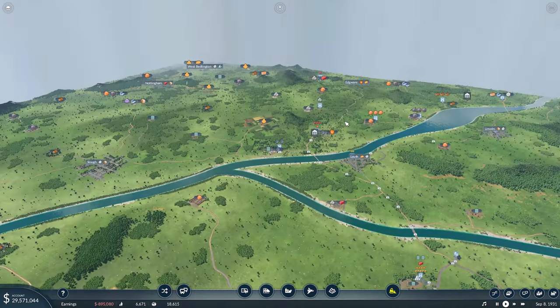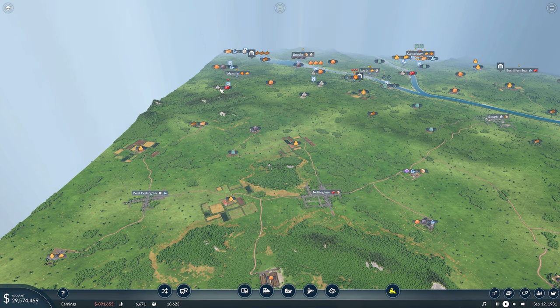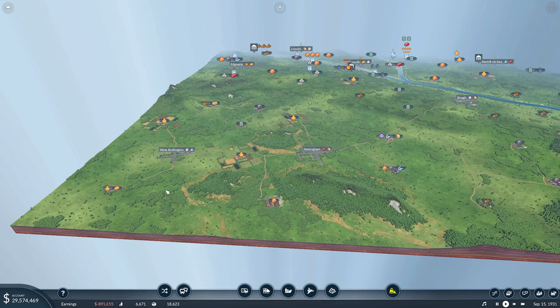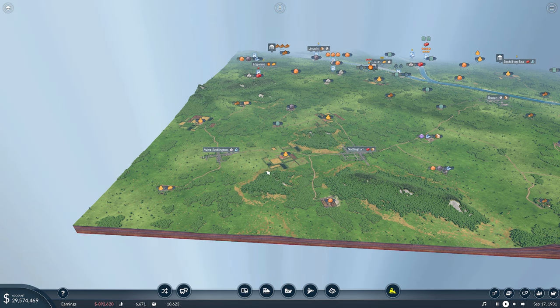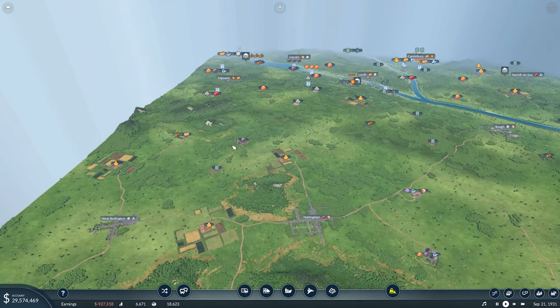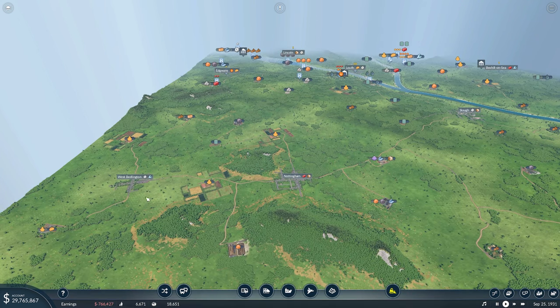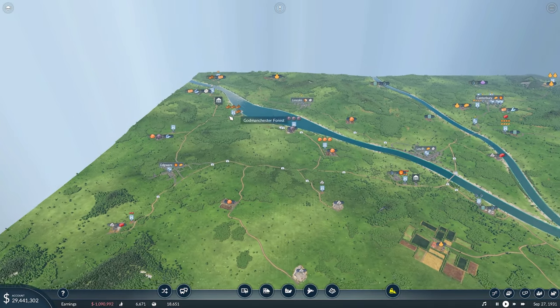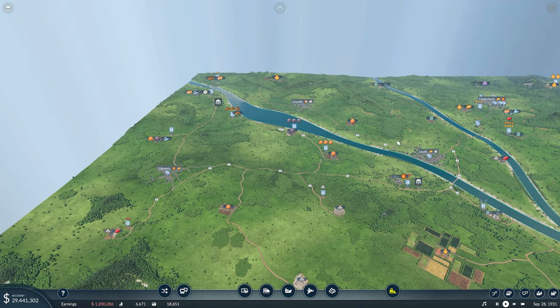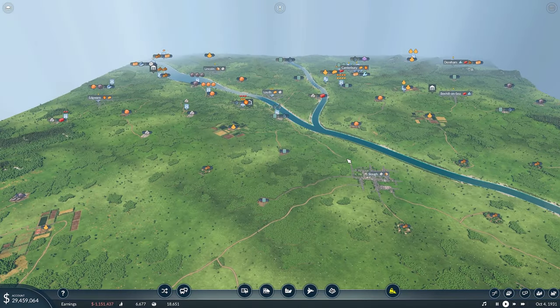Now the main bulk of what I want to do in this episode - I've noticed that we've got Edgware here that needs food and Nottingham over here that needs construction materials. In Edgware, we can make construction materials, which we already are doing. But over here near Nottingham, we can make food. So what I want to do is set up a food line here that makes food, with then a tram that takes the food over to Edgware, drops the food at Edgware, and then brings some of these construction materials back for Nottingham. That way we're going to have a whole new industry set up with the food at this end of the map, and we're also going to be supplying Nottingham and Edgware. The next thing after that in the next episode is going to be setting up a passenger route between Edgware, Lincoln, and Louth.